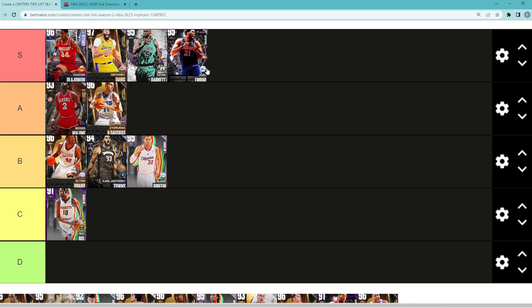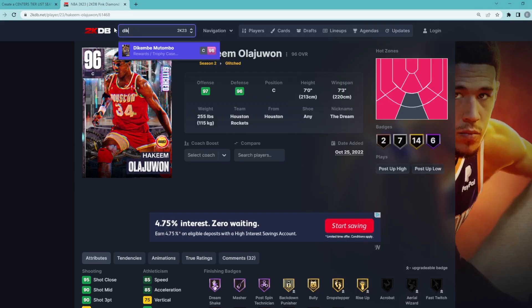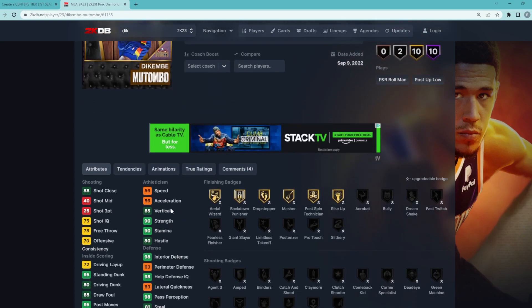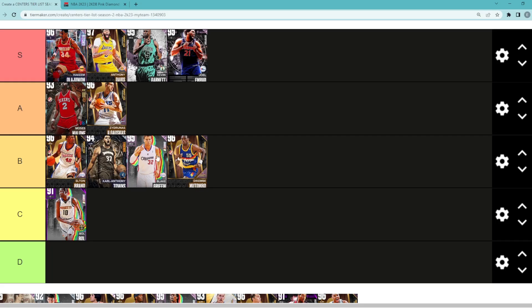Another S tier center is Joel Embiid. I think he's pretty underrated — not a lot of people are talking about him, but he's still a very, very good center. Dikembe Mutombo is a good inside big, but he's a little bit too slow — 56 speed at this point in the year means he's going to get exposed, and obviously he can't shoot a three-ball. But if you're looking for a good inside center that can play really good interior defense, Dikembe can definitely serve a purpose. He's 7'2 with a 7'6 wingspan with a really good player model, so Dikembe is going to be in the B tier category.